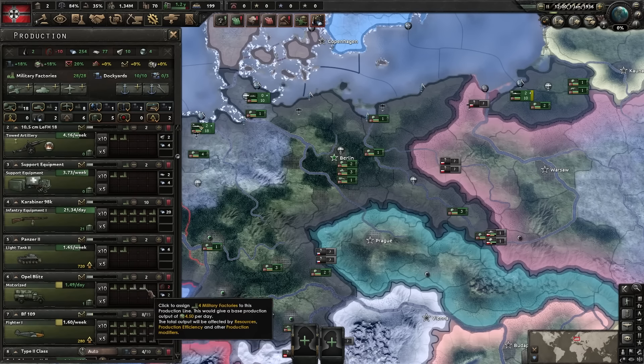Every time you generate an ace, you gain 2% war support, and the ace gives better buffs to that air wing. We're going to go for disperse industry standard. We've also got more political power, so we can go for war economy and also industrial concern. You've got research penalties, so if you're taking that into account, you can go for an extra increase in tech to try and make up for that. Aces tend to come in bursts.